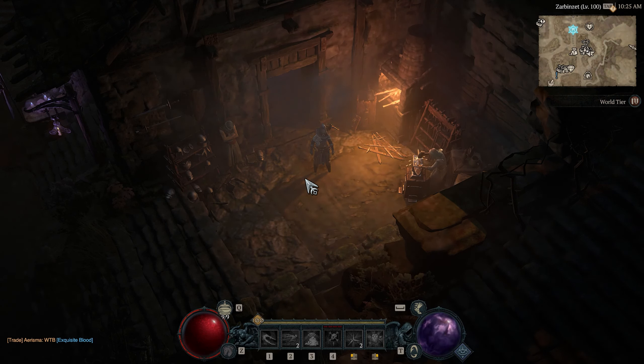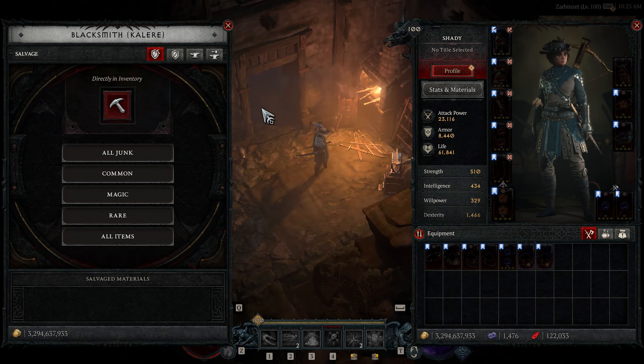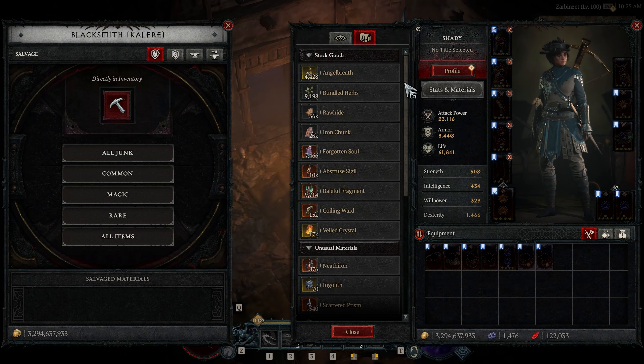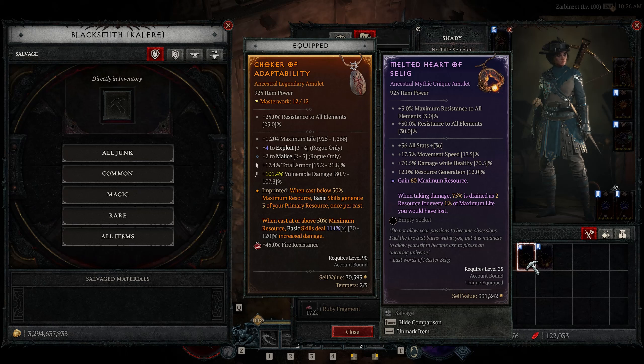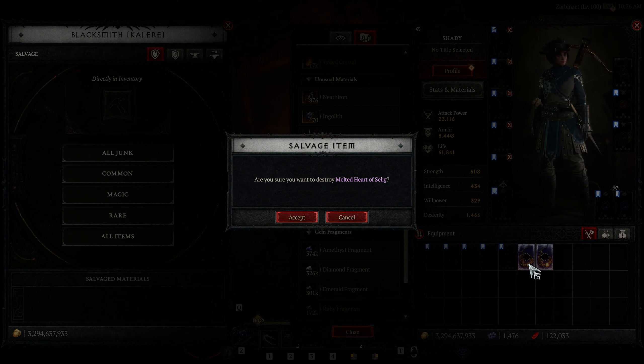And lastly, the second repeatable way of getting a resplendent spark is farming mythic unique items and salvaging them. You're going to get one resplendent spark for salvaging each mythic unique item. Obtaining a mythic unique involves a bit of RNG, but thanks to the relatively high chance of tormented bosses dropping mythic uniques, it's not so bad. Last season, I estimated the drop rate of mythic uniques to be around 10% from each tormented boss kill.